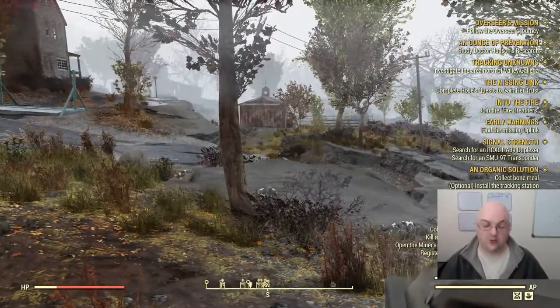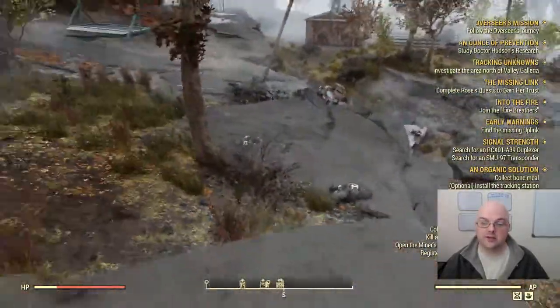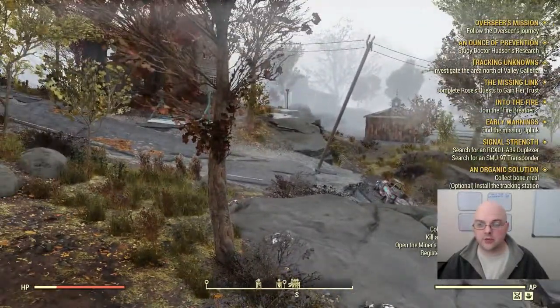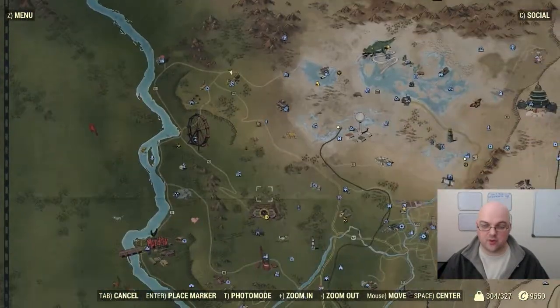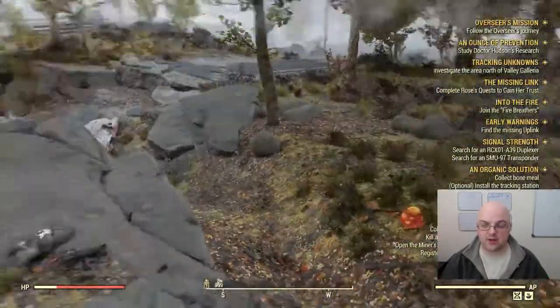Hello, my fellow vault dwellers, and welcome to another Fallout 76 video. In today's video I'm going to be showing you how you can very quickly and easily get the Delbert's mud cookie recipe. This particular recipe spawns at the Ehrenholt homestead, which is northwest of Vault 76.